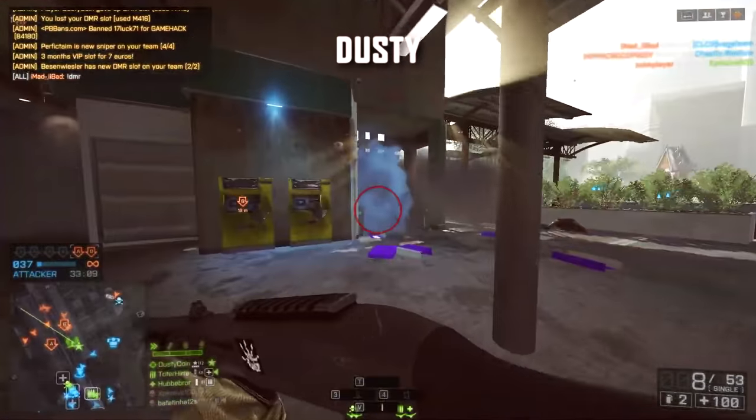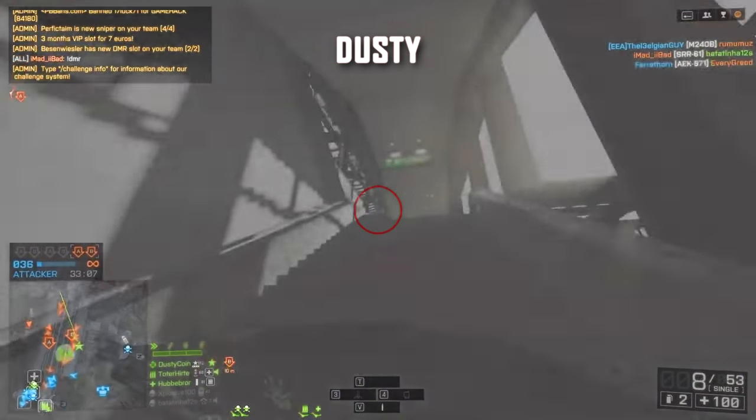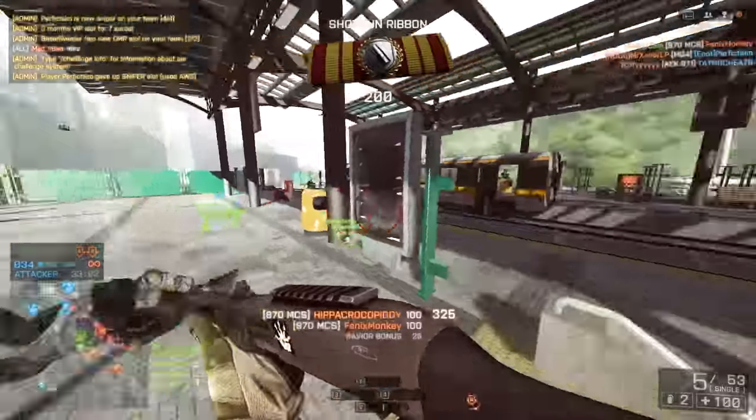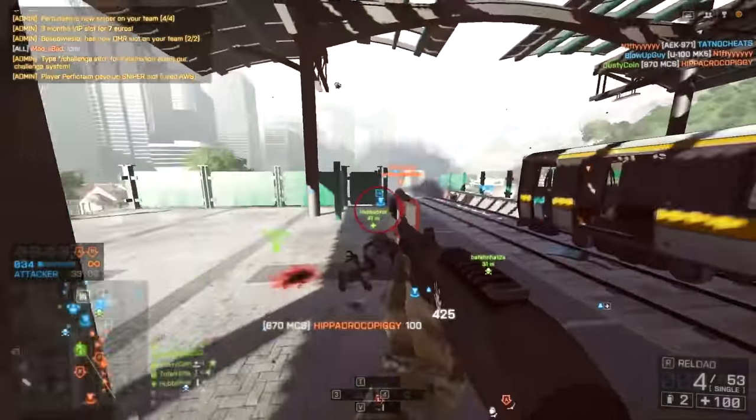Next up is Dusty, Lumfini Gardens and the 870 MCS. An absolutely incredible weapon in close quarters — he goes on the perfect flank against all of these camping enemies.